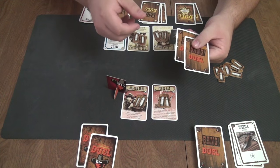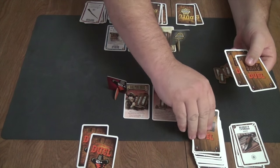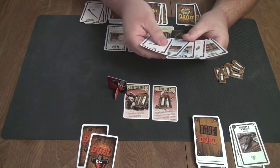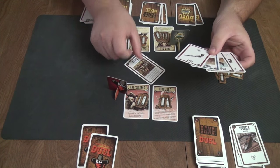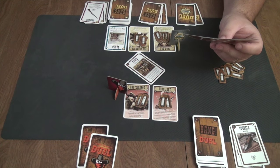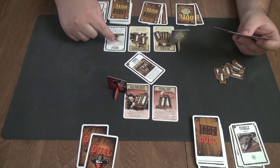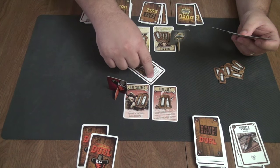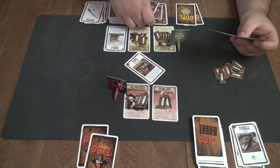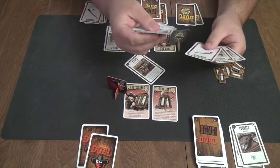Now it's my opponent's turn. He takes his cards up into his hand. His active player ability says draw three cards instead of two, so he draws one, two, and three. He then plays Stealing — which lets you draw one random card from your opponent's hand or discard one card from play. He'd love to remove the Barrel, but the card says specifically you cannot target your opponent's reserve character, so he draws a random card from my hand instead, and gets a Miss — that'll come in handy.